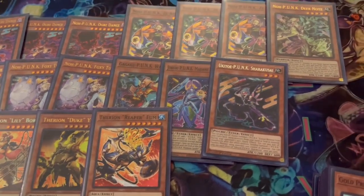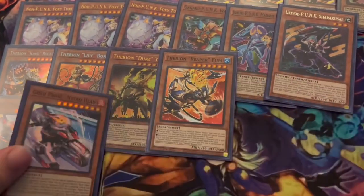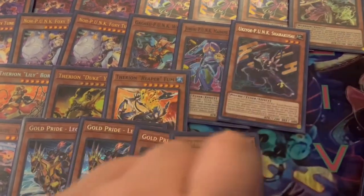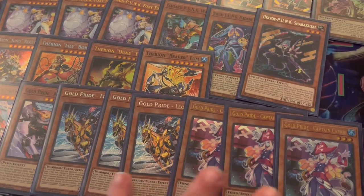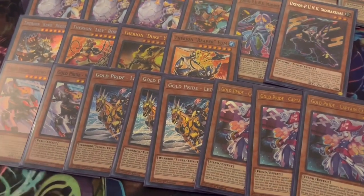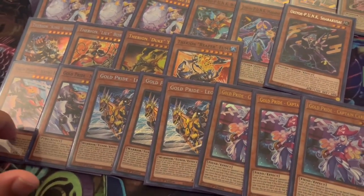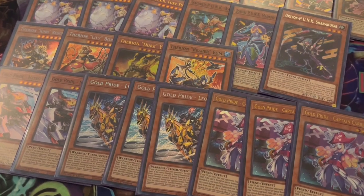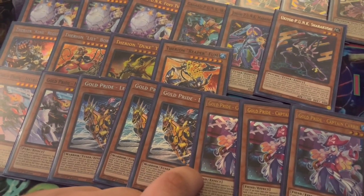Now for our Gold Pride monsters: we're playing two Gold Pride Nitro Head, three Gold Pride Leon, and three Gold Pride Captain Carry. I feel these ratios are perfect right now. I was playing three/three/three but Leon and Captain Carry are the best two, so you want to see those most. Nitro Head is still great — when your life points are lower, he brings himself out, gives your opponent a token during standby phase, then you nuke it as a quick effect and nuke all cards in adjacent zones.